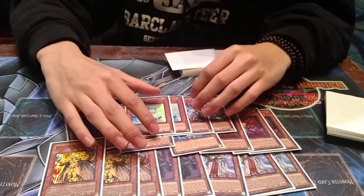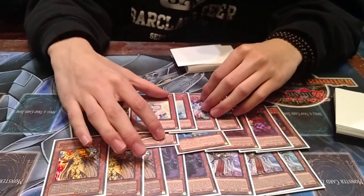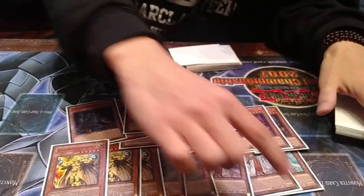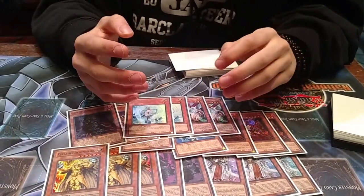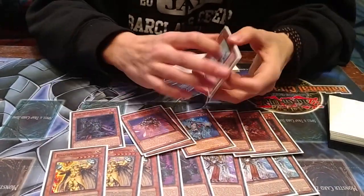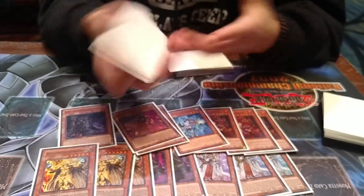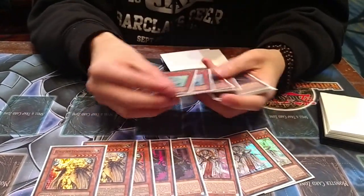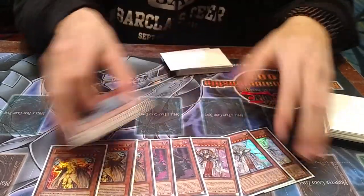I think Vader is decent because I don't think Maxx C is good with this deck. If you summon Cries on your opponent's turn and you draw 2 cards and then draw Maxx C, it's not that good — because your opponent's already special summoned, and it's the same in the mirror, which is Cosmo. Ghost Ducker and Vader are better than Maxx C against Pepe.